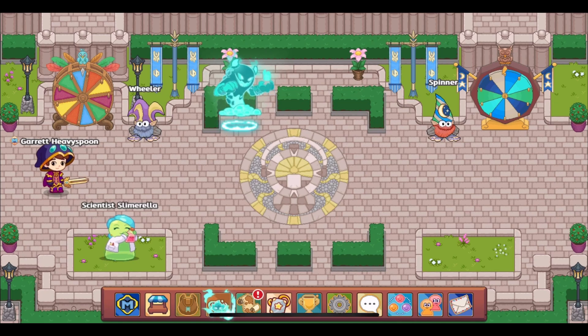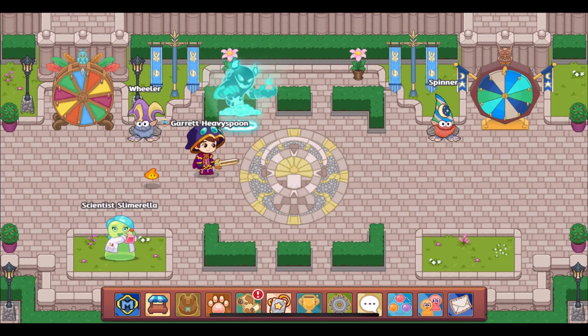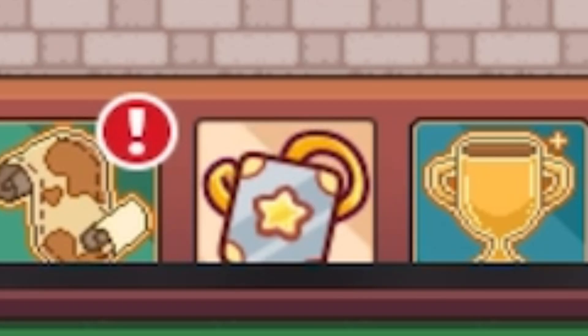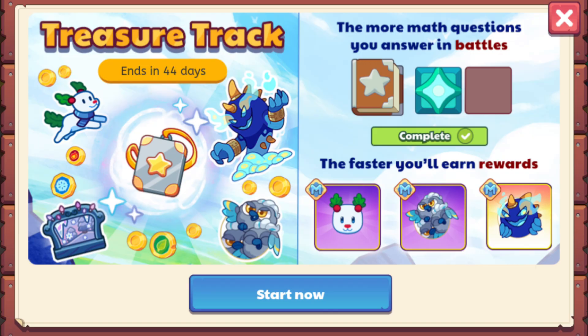A very unexpected new beta update just appeared in Prodigy. This is a beta-tested update — I need to make that very clear. Some accounts will have it, some accounts will not, so do not be surprised if your account doesn't have it. This is an alternate account of mine that happens to have this update, and there's a new button in the hotbar. When I logged on to Prodigy, this is the notification I originally got.